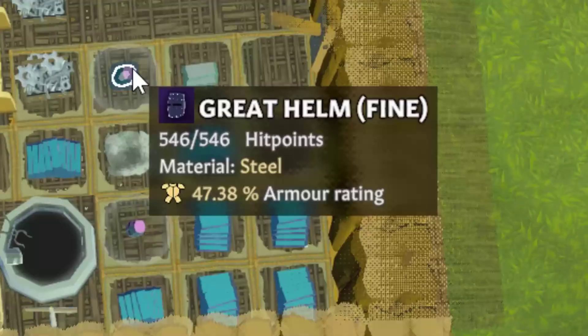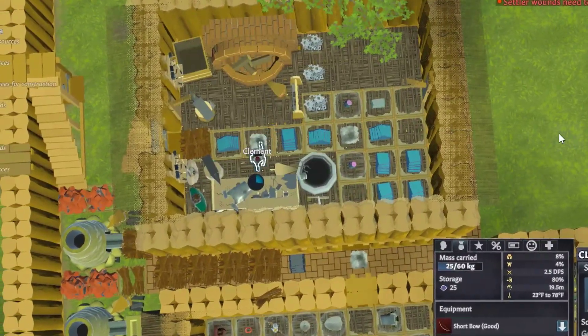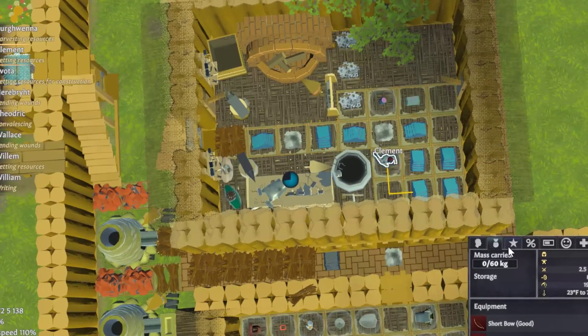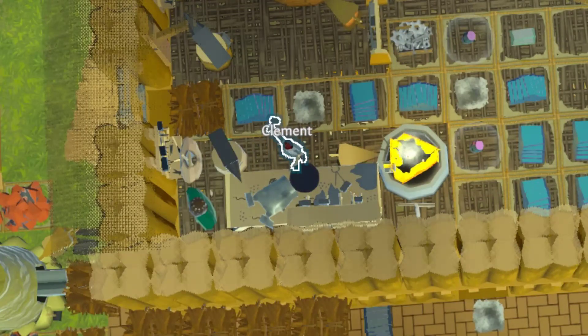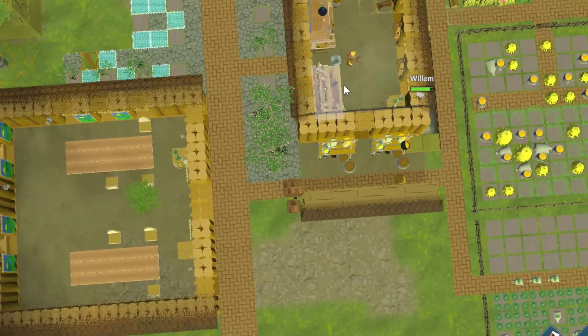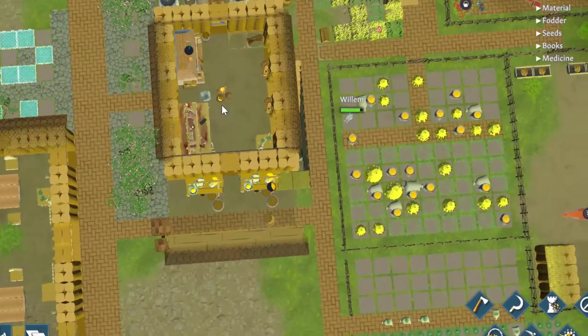The next one comes out fine, which is the best quality so far and a massive improvement. This thing will reduce more than half the damage a colonist takes when crit. With that done, Clement finally allows himself a smile, and then it's back to work. He could still have done better than fine, and two passable helmets leaves at least six more to go, even before he starts working on body armor.